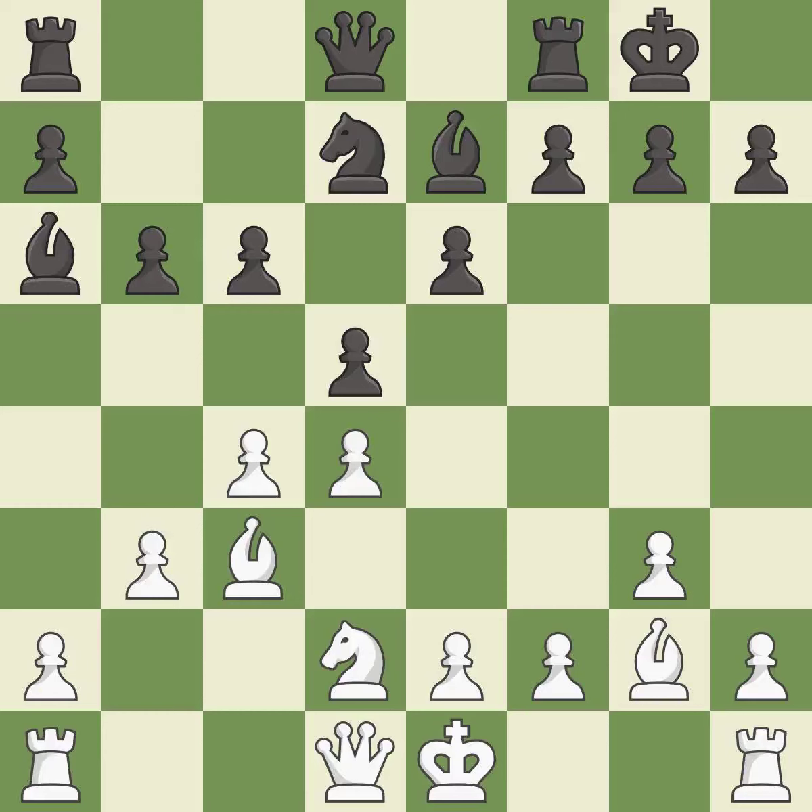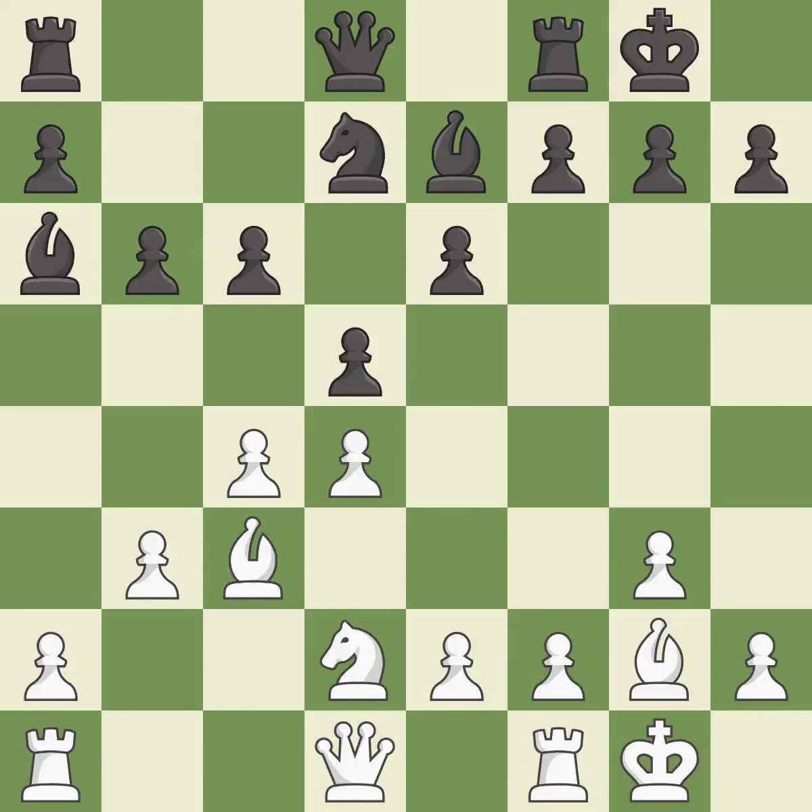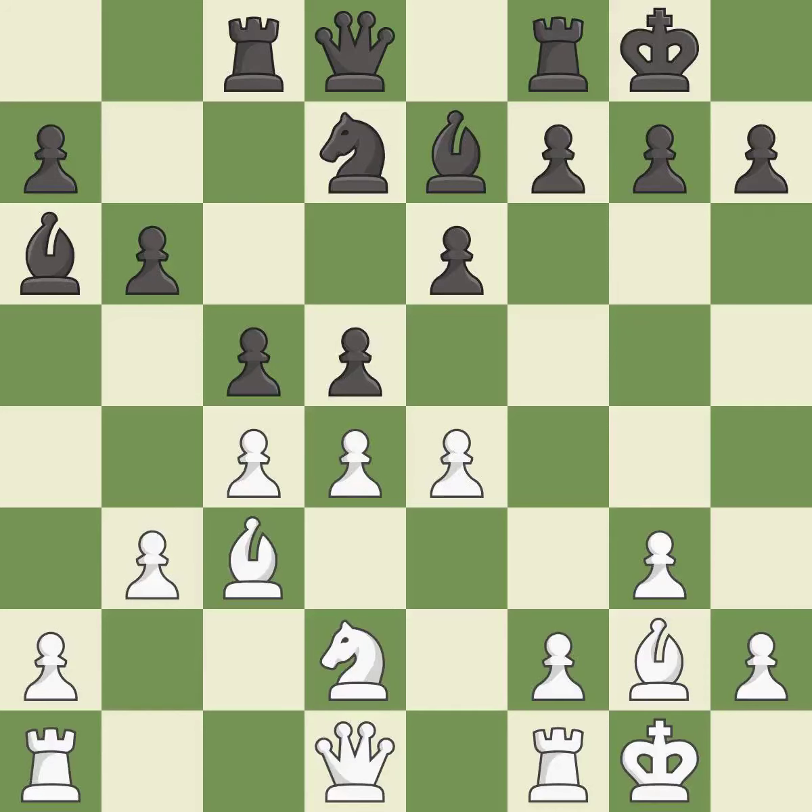Castling kingside tends to be safer because the king is further from the center. Both sides castle, getting their kings to safety and developing a rook. Castling to the same side of the board as the opponent avoids some of the attacking associated with opposite-side castling. A rook is developed off its starting square, getting it into the action, while a pawn strikes at the center fighting for space.